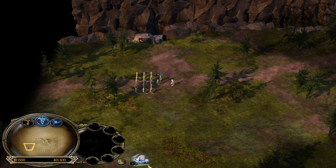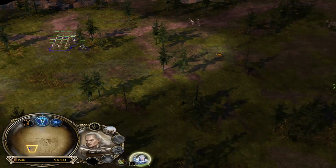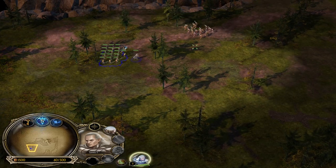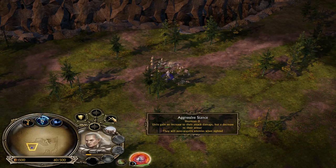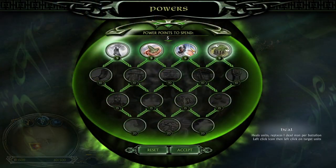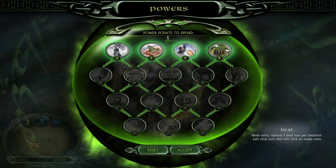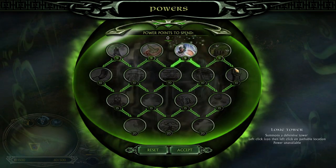We are starting with Glorfindel and we have to get to the camp — oh, there are enemies already. Let's put his attack mode to aggressive stance since he is quite durable in battle. I will probably choose Heal first since it's very useful, especially for the beginning of the game.